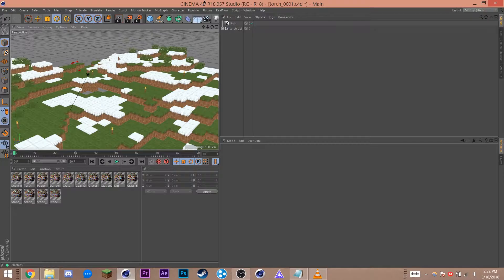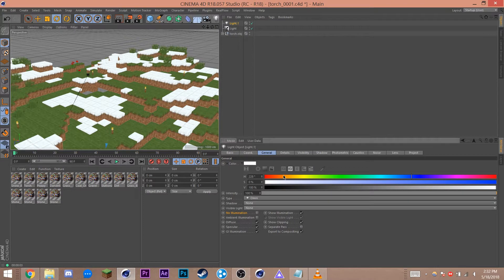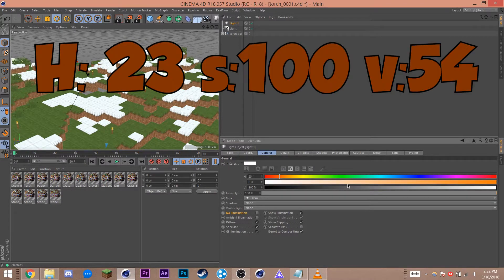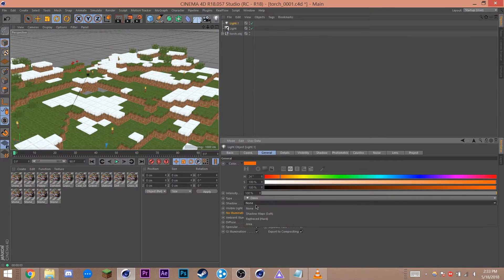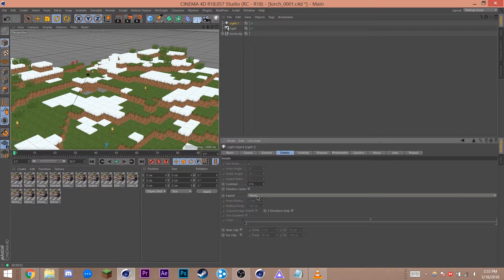Now it's time to actually put in the lights. Click the light bulb icon to create a light, and we're gonna change some settings right off the bat. I'm known to move fast, so pause the video if you need to catch up. Set the color to mild orange — I'll put my values on screen if you want to follow along exactly. Set shadows to soft, visibility to volumetric, and check ambient illumination. Move to the details tab and set falloff to inverse squared, physically accurate. This is the secret to realistic lighting — it means the light won't go on infinitely and acts like a proper light.